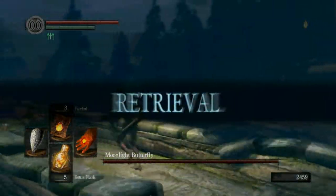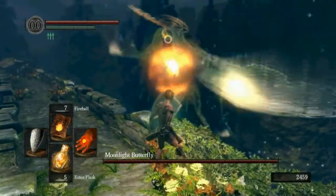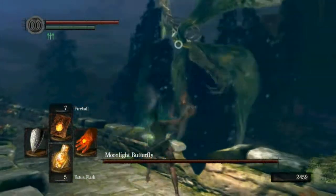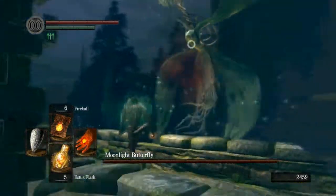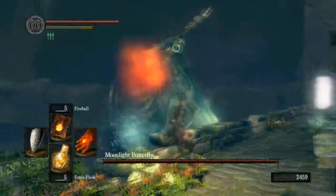The advantage is I run really fast and can dodge roll kind of insanely far. I tried throwing fireballs at him — they don't go very far, so honestly it's really kind of hard to hit him, but you can.